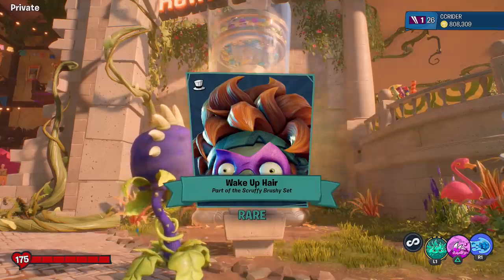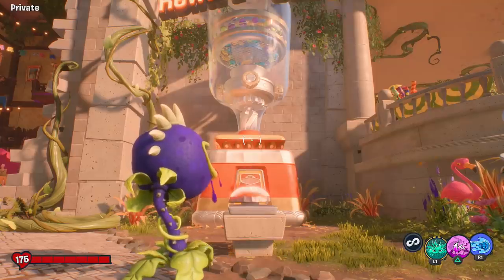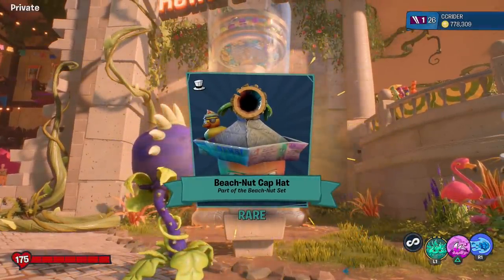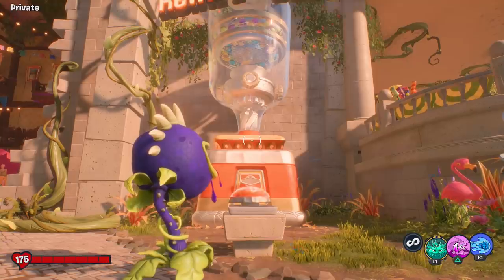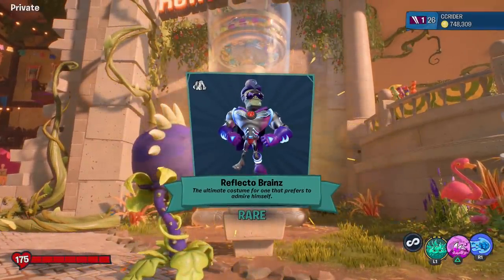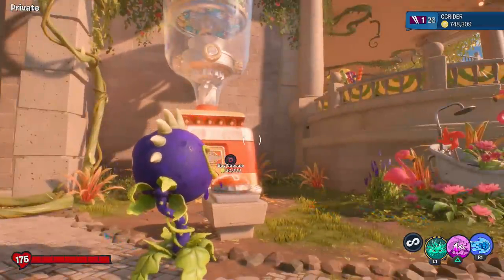It's another rare — rare seems to be very common, oddly enough. We got the Wake Up Hair, part of the Scruffy Brushy set for Super Brains. Not too worried about set items for now since what you see is what you get. Next is Beach Nut Cap Hat — part of a set, not sure which one. Coming up next: another rare, Reflecto Brains — a full costume!